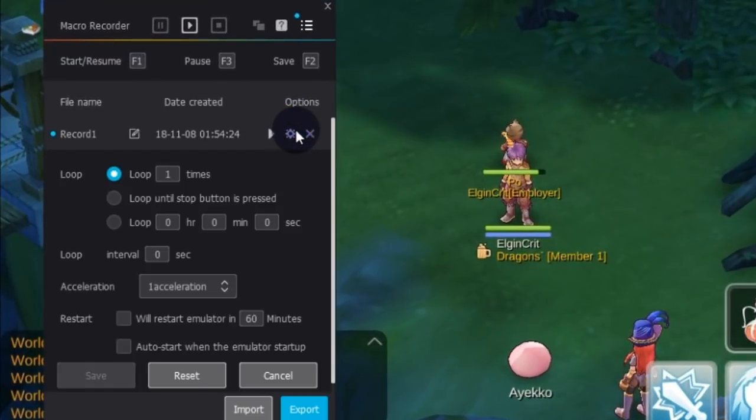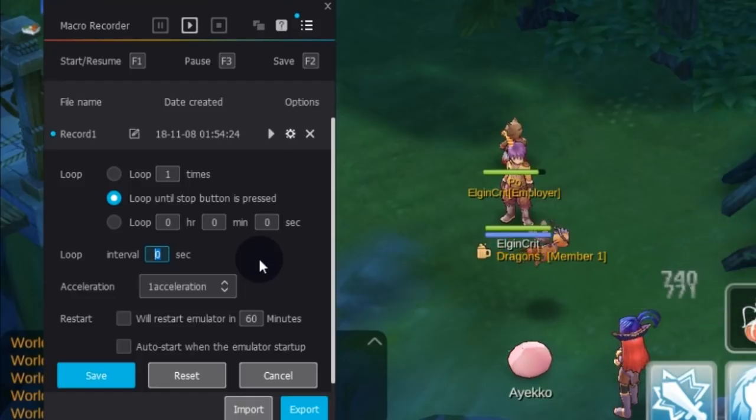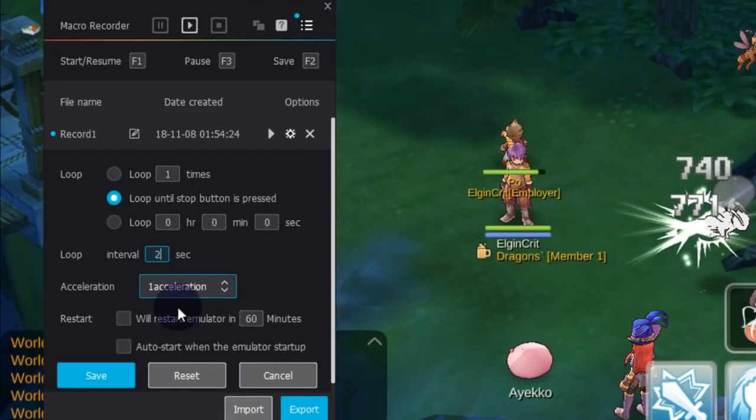Now we just have to edit two things in the settings of your script. First, make it loop forever until you press the stop button. Second, set the amount of seconds or minutes on each loop. So basically if you put 30 seconds, it's going to perform the script every 30 seconds.